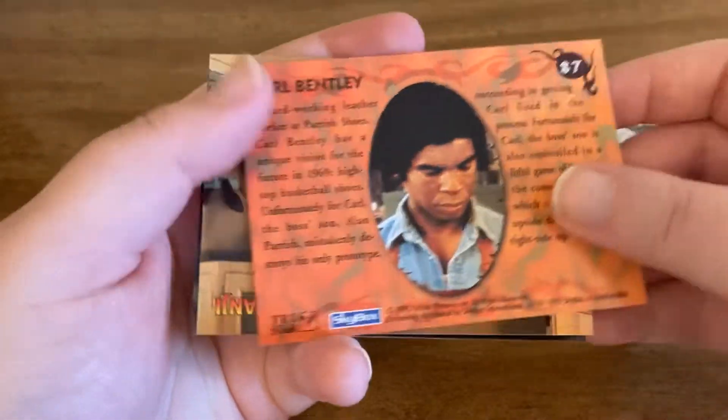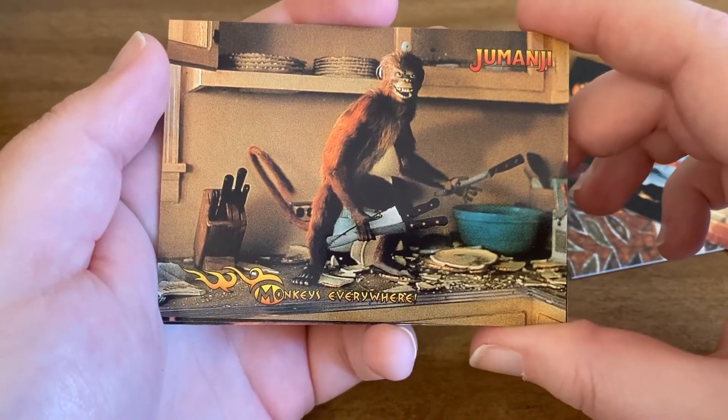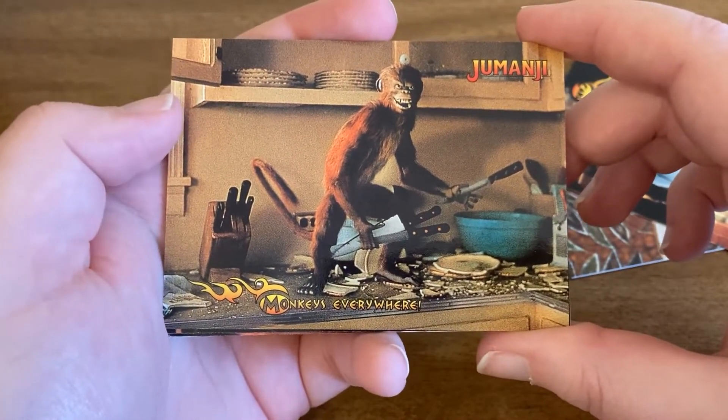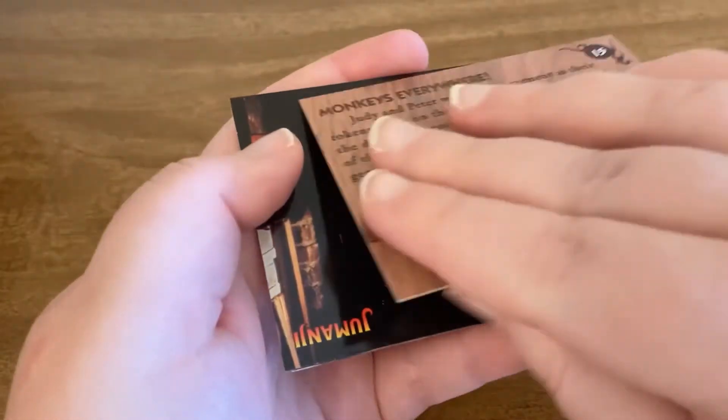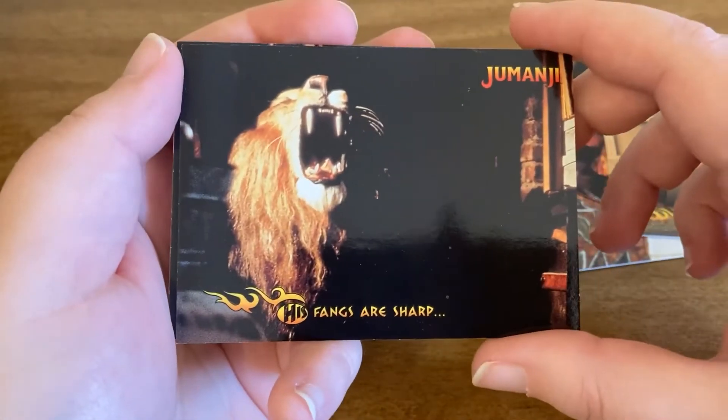And feel free to pause and read these guys. So this one's a new one for me — here is the monkey in the kitchen with the knives. Next up is another new one. We have a lion.